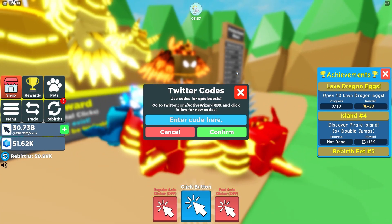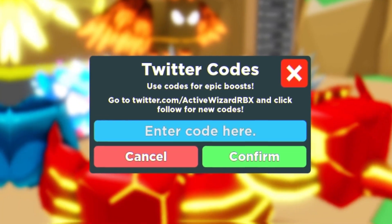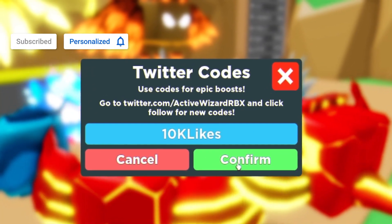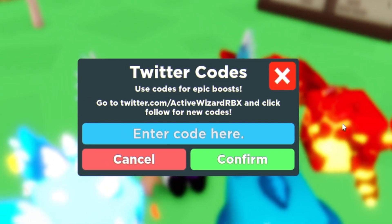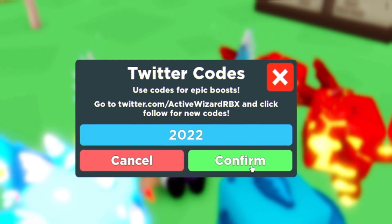Starting off, we have the code '10k likes'. Enter that one in and click Confirm for a two times click boost for one hour, which is awesome.